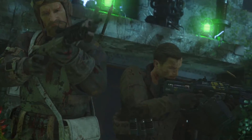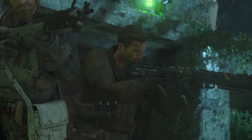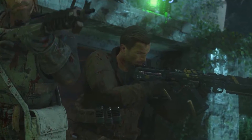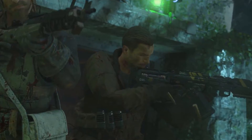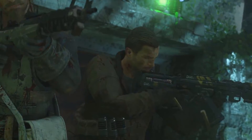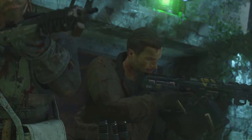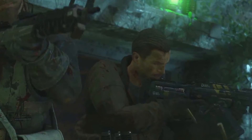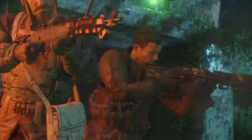In this frame you can see Nikolai and Dempsey behind something that looks like a room you'd come out of, with a little green light. I think this is what happens when you turn the power on — a door opens, similar to Der Eisendrache where turning the power on lets you move around the whole map, unless you have to buy barriers. Maybe it's the exact same, or maybe I'm wrong.